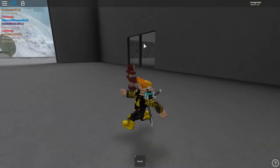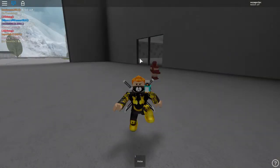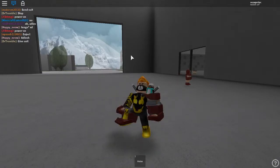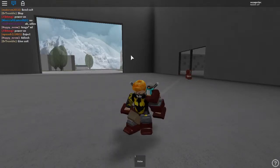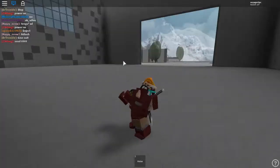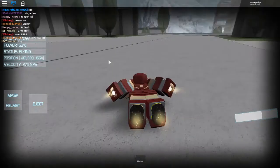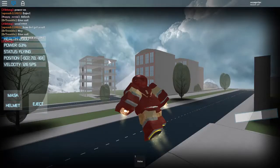And then to get the suit back, you need to walk away and then just press Q. You could stand right next to it, but it kind of gets glitched and then you need someone to punch you into the suit. Because — I don't know — it used to be where if you're close you just walk into the suit, but it's like glitched now. I don't know why.